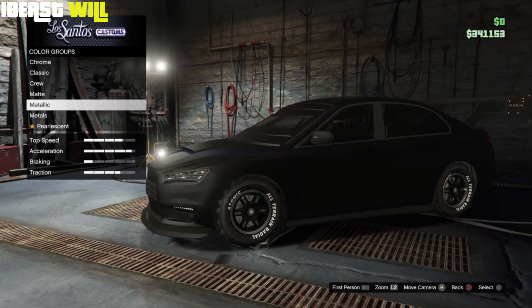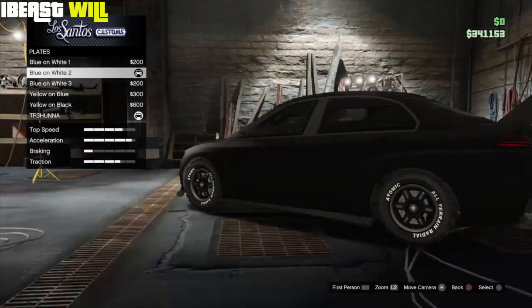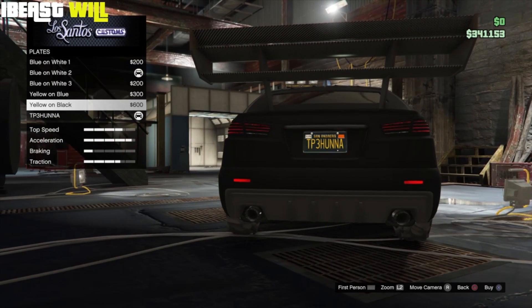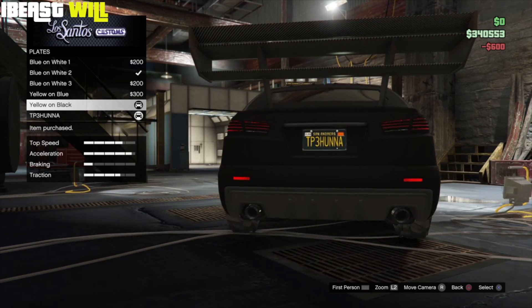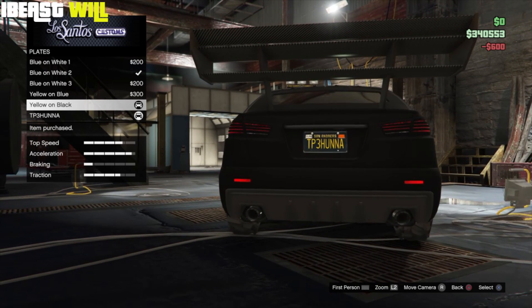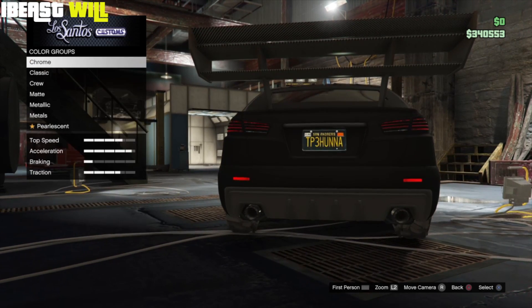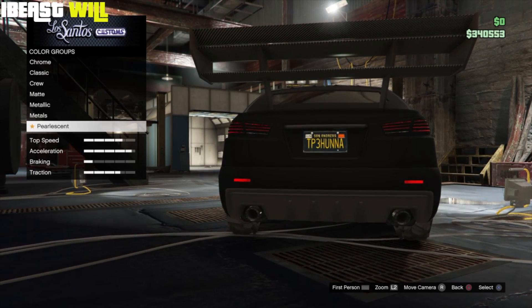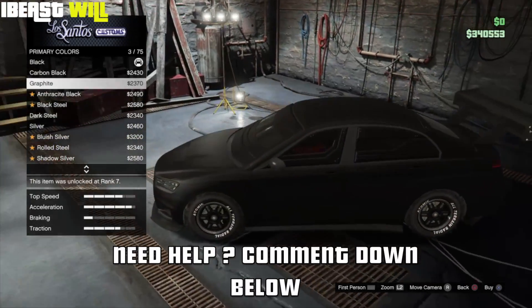Once you're back at the beginning of Metallic, back out, back out again, and back out once more, then go to Plate. In Plate, select any plate and swap it — I'm going to select Yellow on Black. Once you've done that, back out and head to Respray once again, go to Primary Colours, and select Pearlescent.